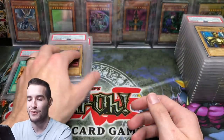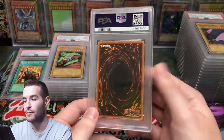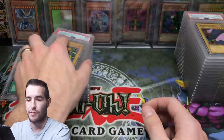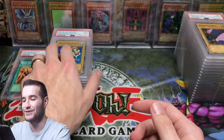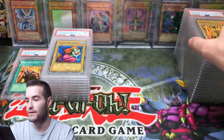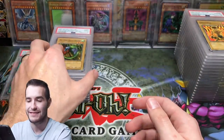Terror the Terrible with a terrible 9. Frenzy Panda 10 — we're going back and forth right now. Then a 9 — the back centering may have done it in, maybe a little whitening on the edges. Another 9 — the nines are starting to catch up. Fire Yaru PSA 10, One-Eyed Shield Dragon PSA 9.